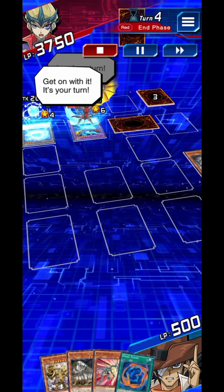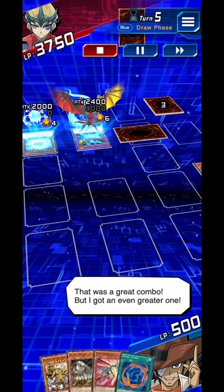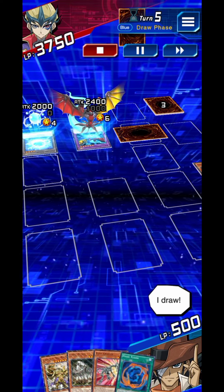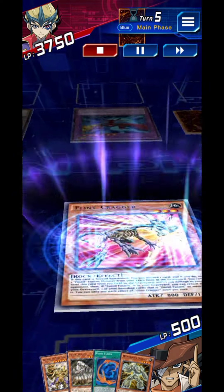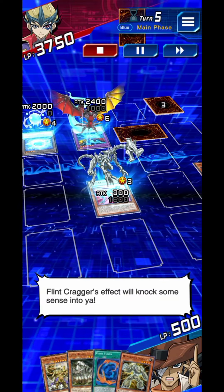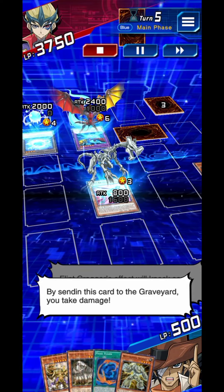Get on with it, it's your turn. That was a great combo, but I've got an even greater one. It's my turn. I draw. Flint Kragger! Flint Kragger's effect will knock some sense into you — by sending this card to the graveyard, you take damage.